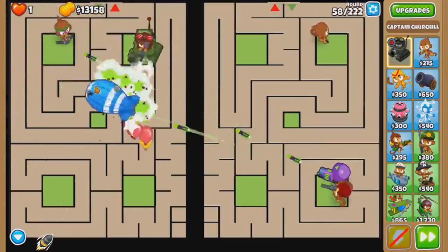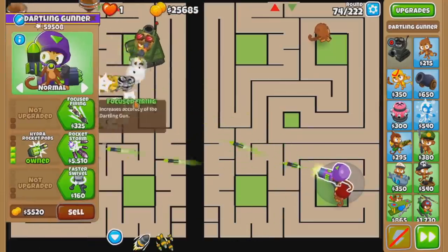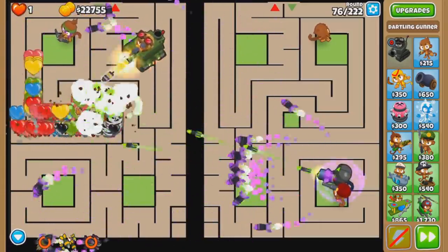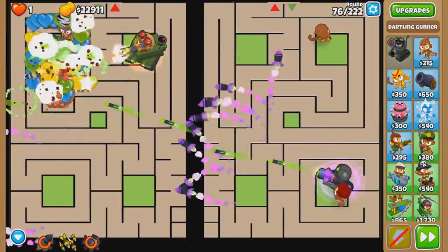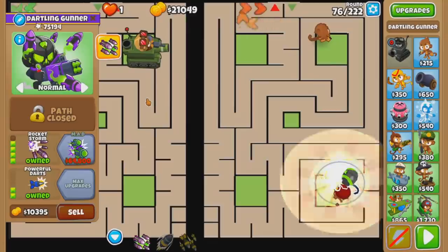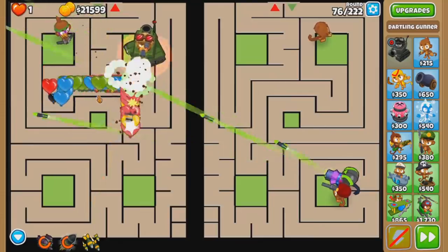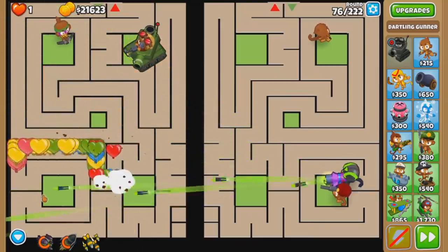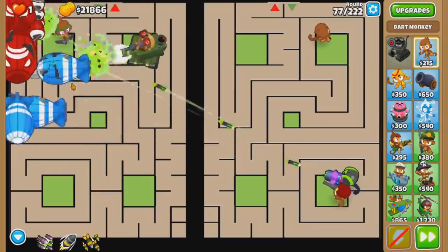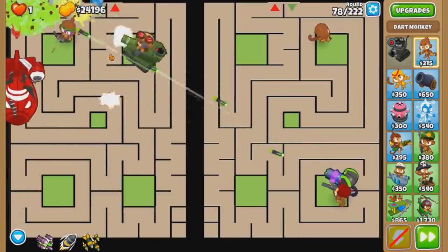Nothing's even getting close to halfway. Maybe I should go with Rocket Storm just to beat round 76 — I guess I will. Unload everything — Churchill ability, Rocket Storm. Can we do enough damage from this far away? Maybe I gotta buy Pierce on my Dartling, yeah. That's a 0-4-2. Let's try again. The clump is a lot tinier. Yeah, we got it! I bet this can survive quite a while from this point on, because there's no rear round to worry about. I can just fast forward, not even move the Dartling gun, and still be fine.